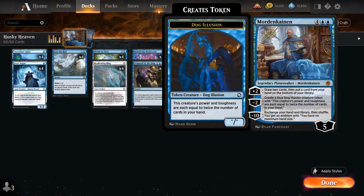The 6-mana Planeswalker from Forgotten Realms starts out at 5 loyalty. The +2 lets us draw two cards and then put a card from our hand on the bottom of our library. The -2 lets us create a blue dog illusion creature token with power and toughness each equal to twice the number of cards in our hand, so it can turn into a very large threat. The -10 lets us exchange our hand and library, then shuffle and get an emblem saying we have no maximum hand size — a great combo if we have dog illusions in play.